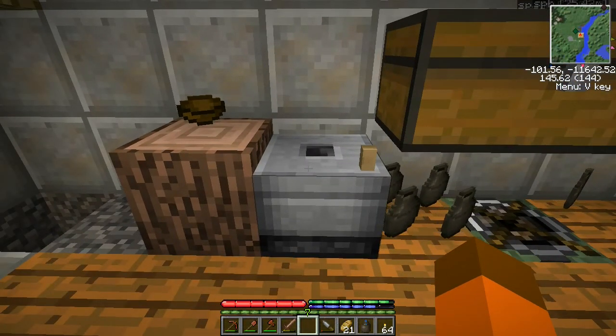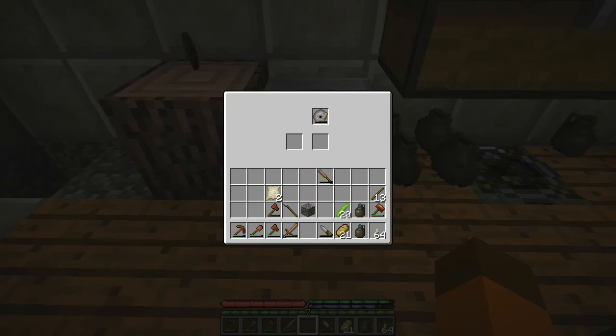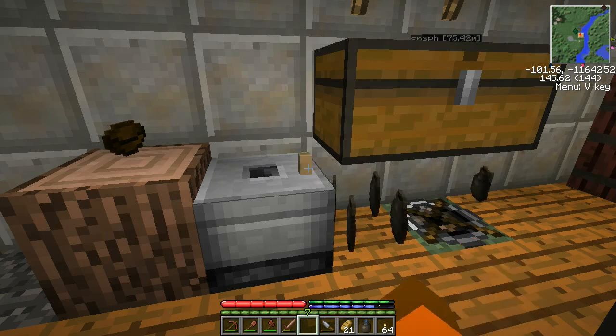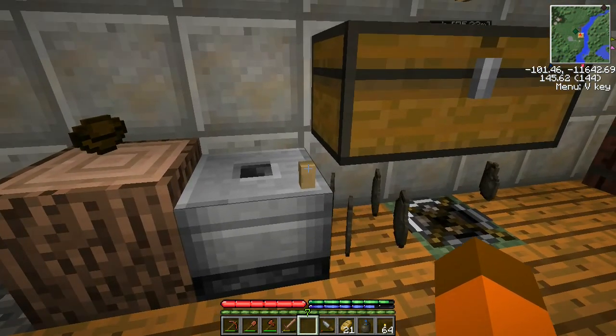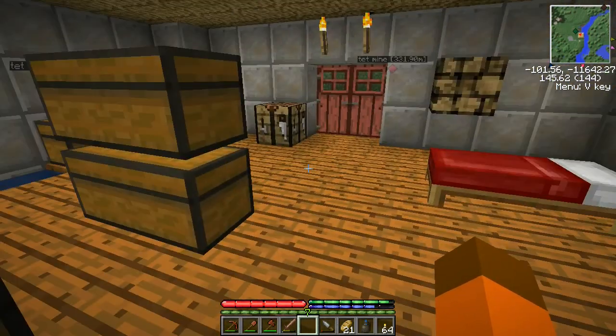However, there are still a few things that are a bit tedious that haven't been made easier yet, and one of them is this bloody quern. You have to sit here and click on the handle once for each grain you want to grind into flour. I'm hoping in some future update there'll be some technology — wind power or water power or something — so we can automate that and get rid of one more tedious task.